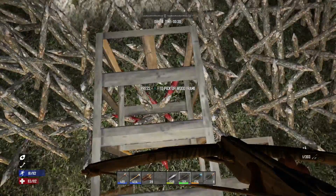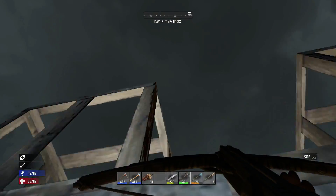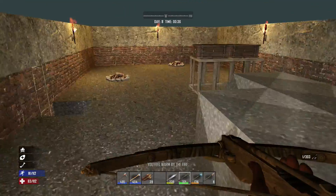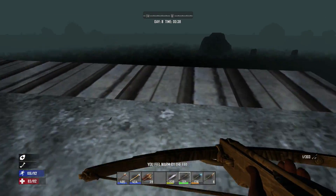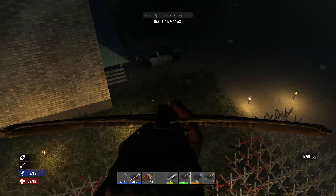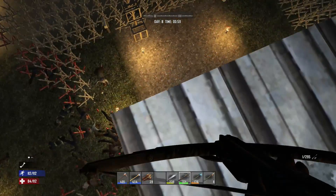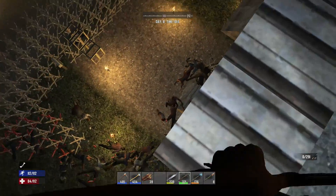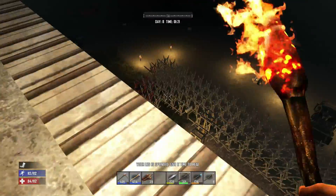I take out a couple and go back up to the building on my wood frames so the zombies don't follow me up. Once I get back to the top, I'll keep shooting them and eventually heal my leg - that's not my priority at the moment, because once I'm back up top it doesn't really matter how quickly I move. You'll know it's over when you look in the direction they've been coming from and don't see any more.